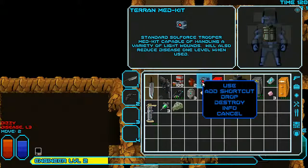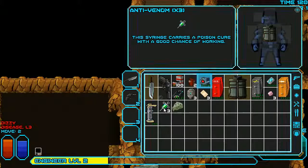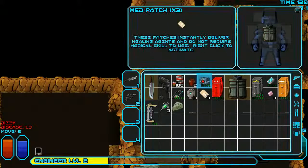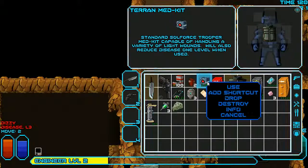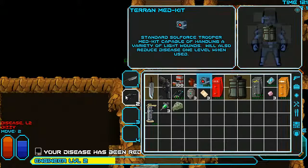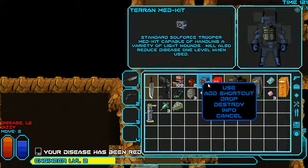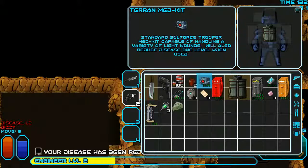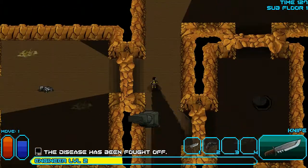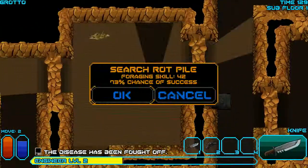We can use a med kit here — that's anti-venom, which is good for poison, but I don't have anything else for health. Let's try the med kit and see if that helps reduce this disease. I definitely don't want to die just because of a stupid rat bite. Disease is at level two — might be a total waste of a med kit. Now let's just wait here. Disease reduced and it's gone.